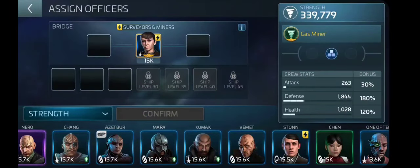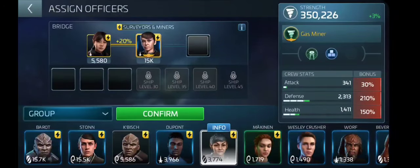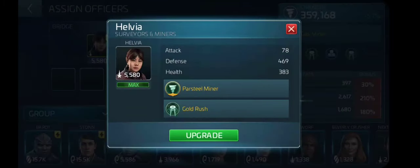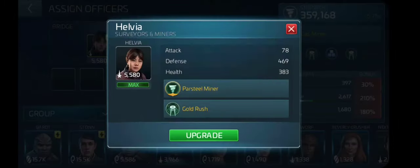We're going to get her sisters — I call them her sisters, they're not really her sisters — Helvia and Domitia. Helvia is a parsteel miner who works really well on the Fortunate, and on any ship she's going to add speed to her mining ability for parsteel. Her Gold Rush ability means as long as the cargo of the ship is empty, Helvia increases its warp speed by 125%. This means you're going to get to a node fairly quick if it's several systems away. It's empty when you're leaving base heading towards a node — you're going to get there in a decent time.